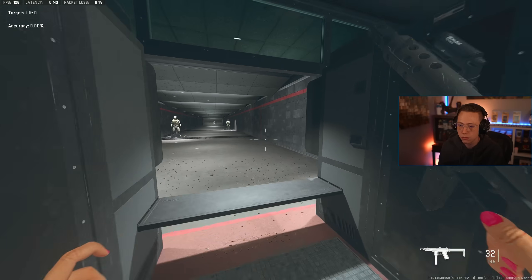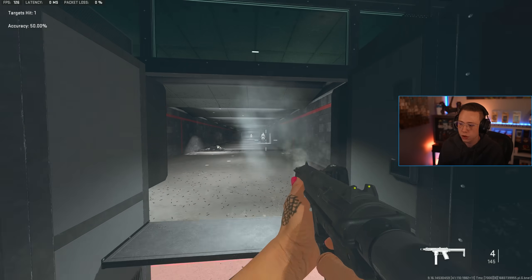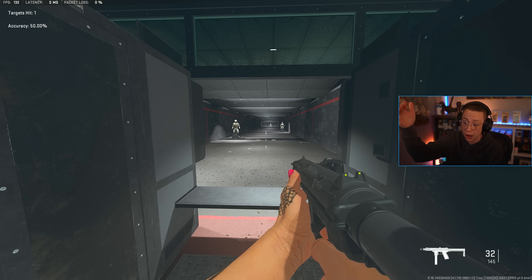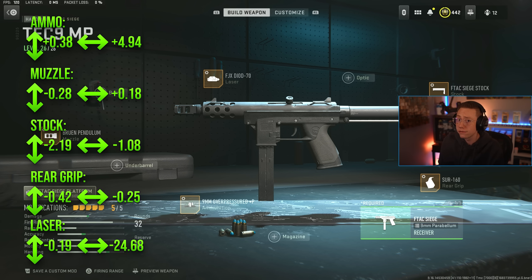Real quick presentation here in the gunsmith — you can see ADS very snappy, sprint to fire is not too bad either. Super easy to use, plenty of ammo as well for 24 in the ranges that you're going to be using it. Obviously you're not going to go all the way out — it is still a pistol, so its range drops off pretty severely, but still very usable and pretty competitive in multiplayer.